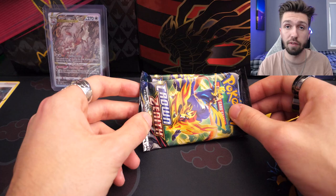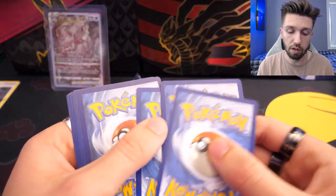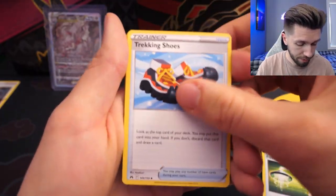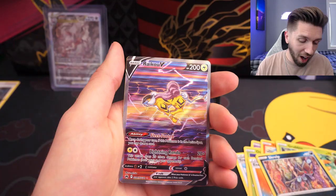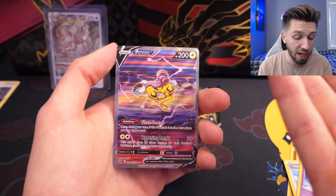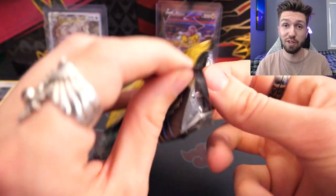Depending on what we get in these next two packs, we could actually have a better tin than the Articuno. I'm feeling a little rub for Pikachu — we've only got one more left after this, so I can't be wasting this. I'm going for psychic. Ridiculously wrong — it was fighting. We have Lunatone, Oddish, Salandit. I don't believe it. Holy — I don't even need to pronounce this because this is just pronounced 'dub.' A big fat W. Holy — wow. I've been looking for this card. This card is ridiculous. Zapdos, you've only gone and beaten your rival Articuno.